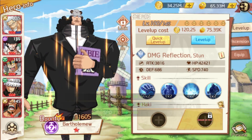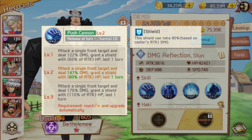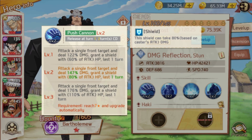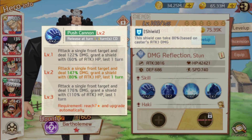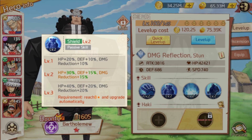Let's go to his first skill. His first skill is: attack a single front target and deal 147% damage, grant a shield with 80% of attack HP lasting one turn. So his first skill does a single target attack with 147% damage — not that much since he's a defense unit. He also grants himself a shield, but it's pretty weak since it scales off attack rather than HP.